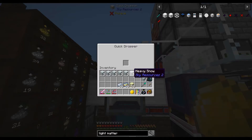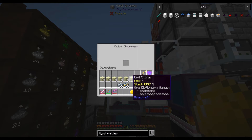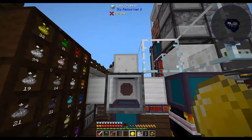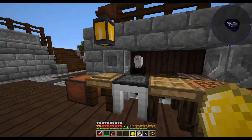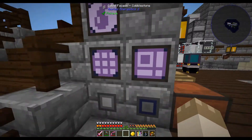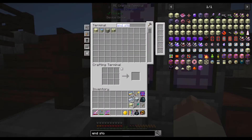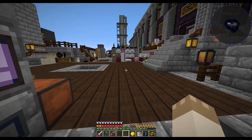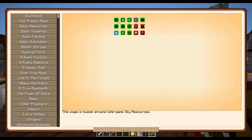That will create the light matter for us since it seems to think we already did it. This was the way I found easiest — to just do it in a big chunk like that. The heavy snow is probably the most tedious at this point because we have to use that freezer to make heavy snowballs, which we can then turn into heavy snow blocks. So that gave us eight light matter.